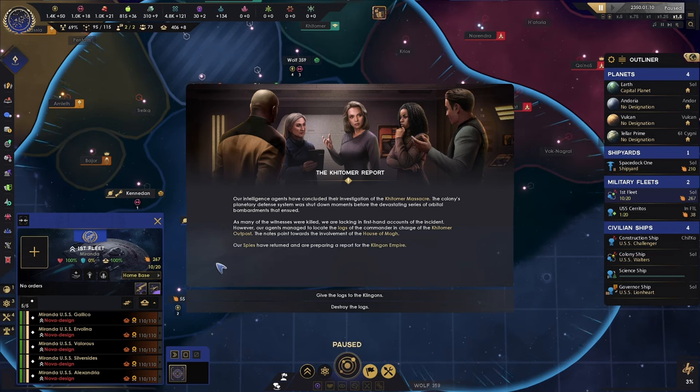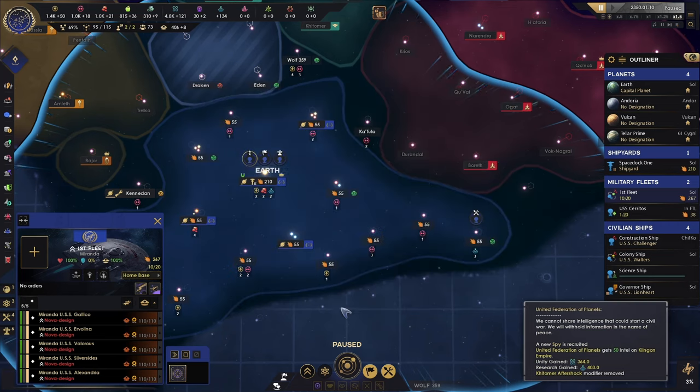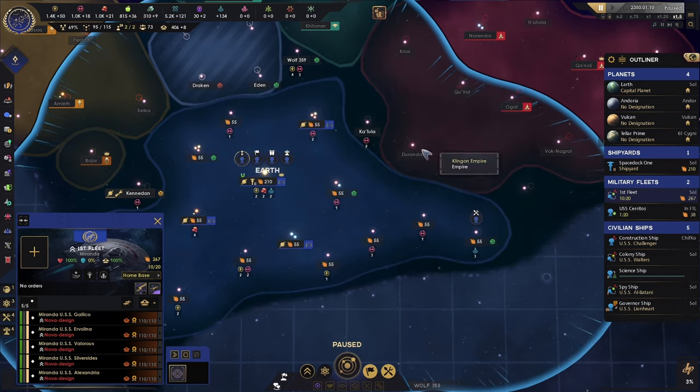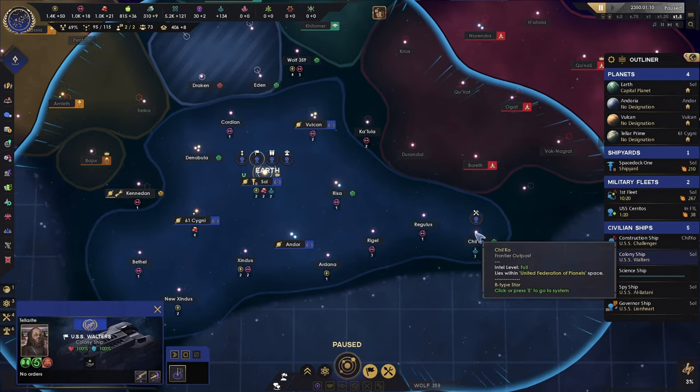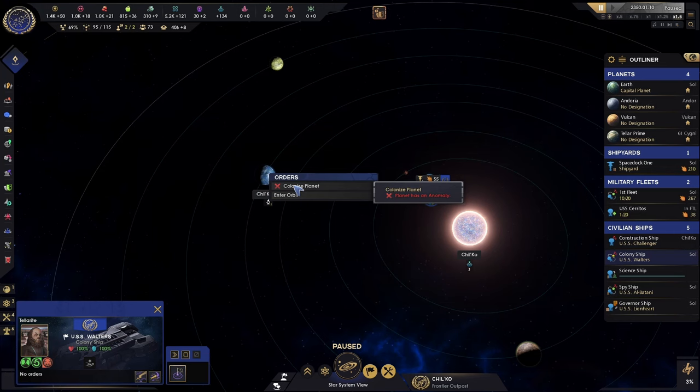It came from the house of Magath. We are going to destroy the logs, because we don't want to be friendly with the Klingons — we don't want them to know the details. We're evil, just against the Klingons.